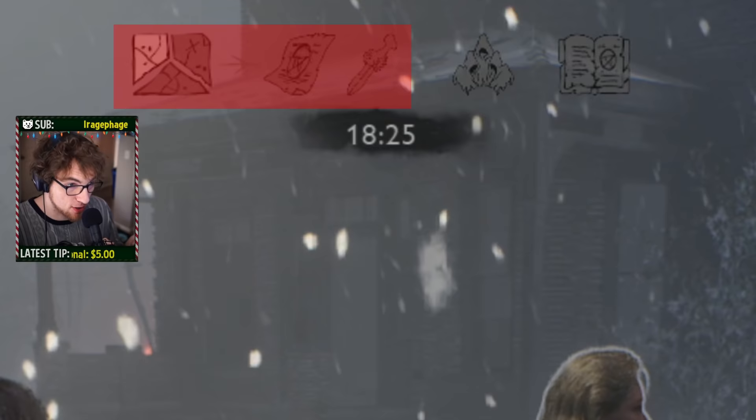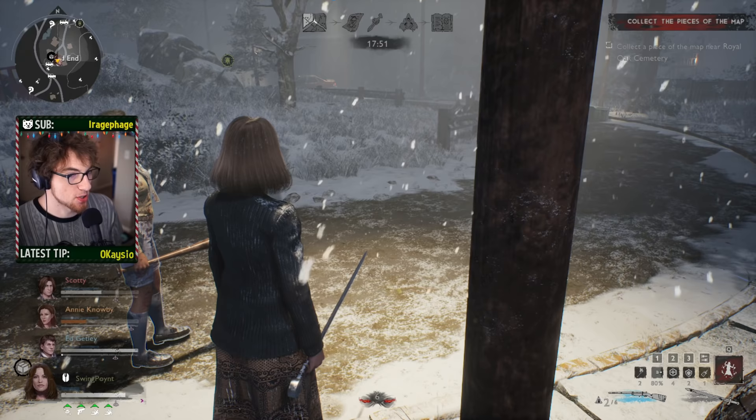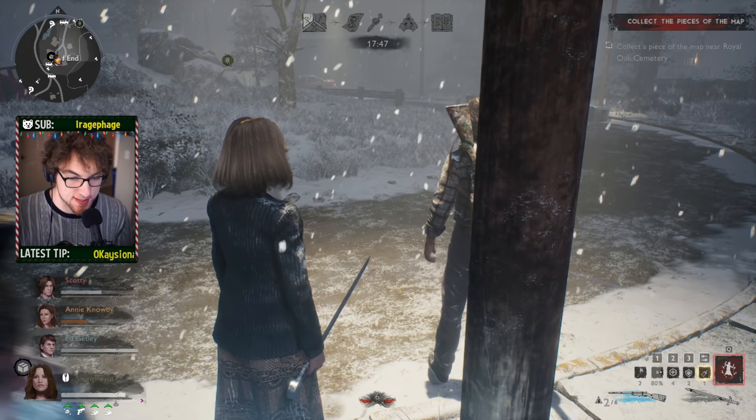If you don't find the map pieces and then the Necronomicon pages and the dagger before the timer runs out, you auto-lose. But once you get those three things done, the timer disappears and a closing circle forms around you, battle royale style. The timer disappears after the pages and dagger are done.